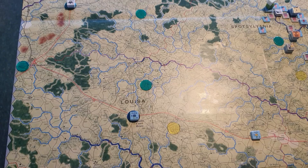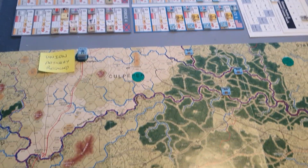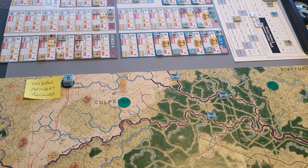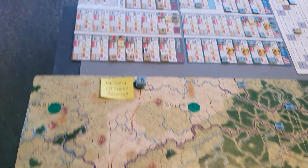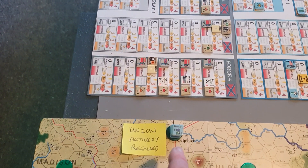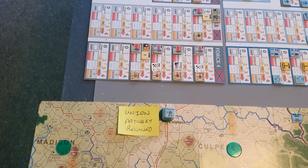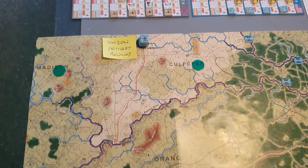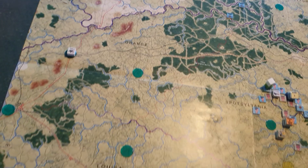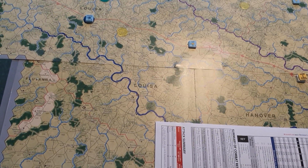It's now the strategic phase. There are no reinforcements due. The Union have got some replacements coming in. There's obviously a strategic phase roll, which could have costs — last strategic phase they had to withdraw a load of their artillery, which affects the victory points. They've succeeded in withdrawing three artillery units as ordered by the system.